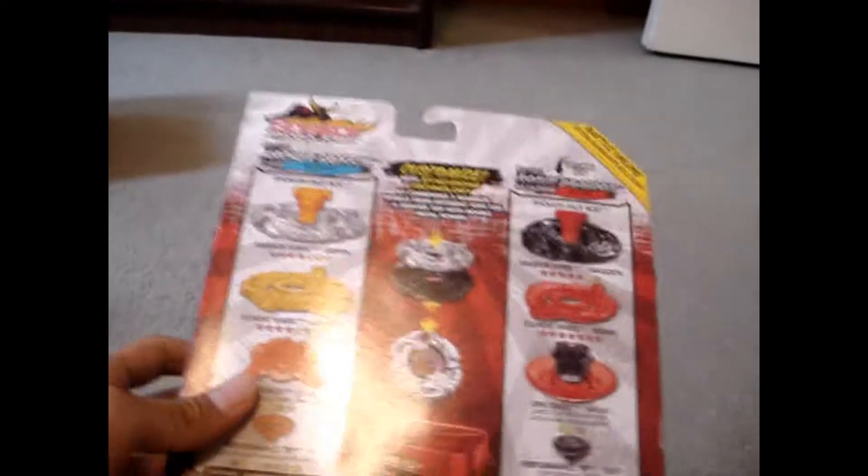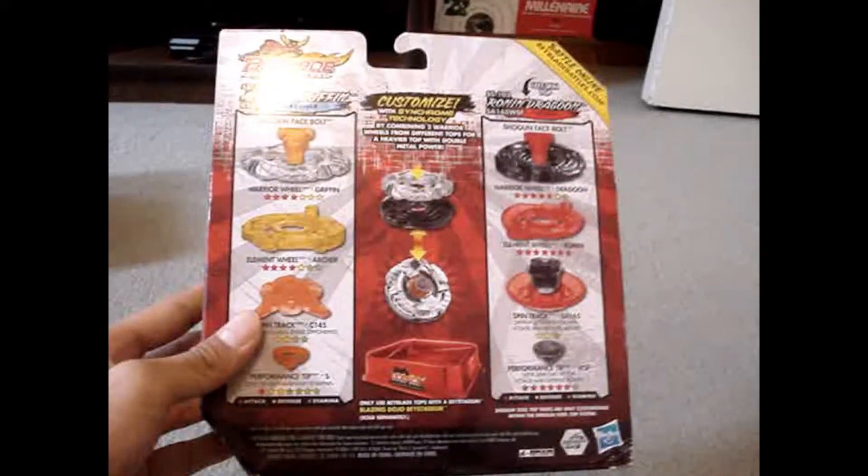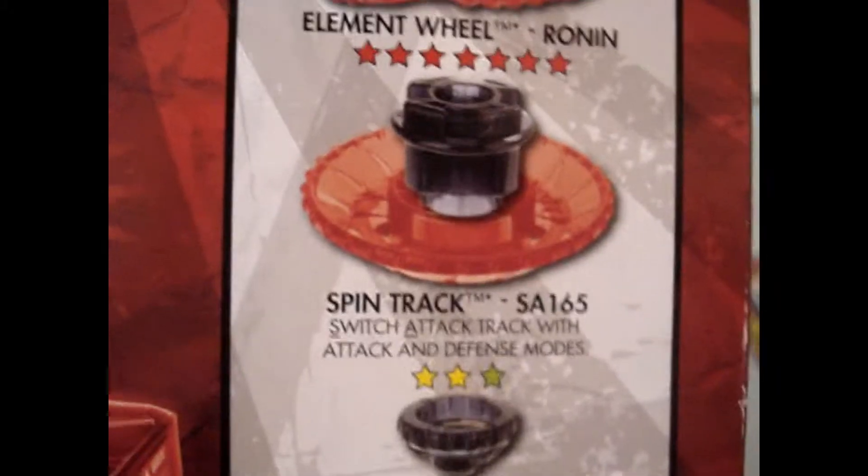Here's just a look at the box — Hasbro. Here's the back, pretty basic. The color for the SA-165 is wrong though. But anyways, let's unbox it.